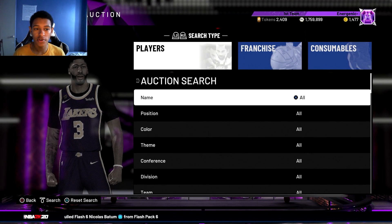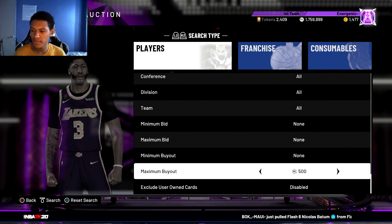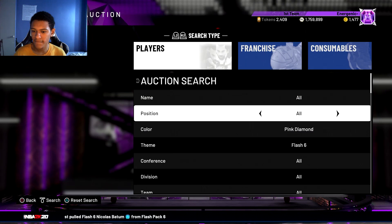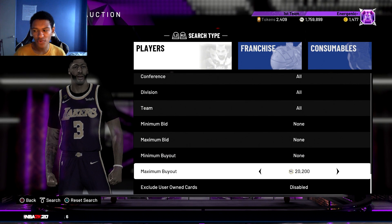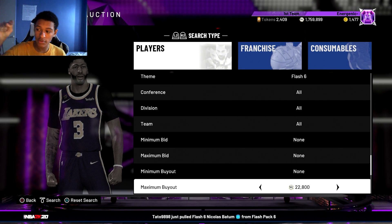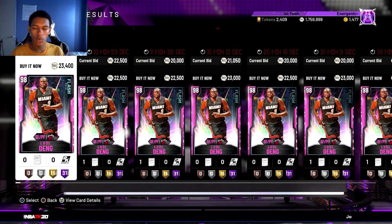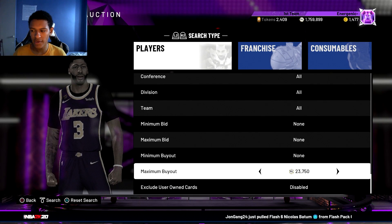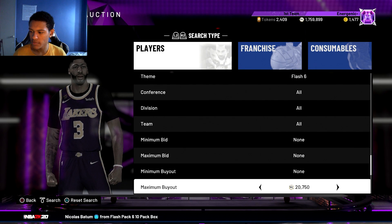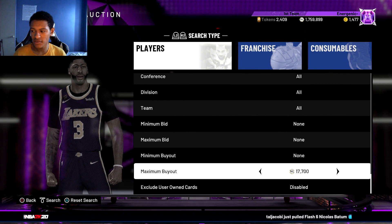I'll show you what range of MT you need to use this filter. Let me go to pink diamond, theme: Flash 6, and find the cheapest pink diamond with this theme — I know it's Luol Deng but I don't know his exact price. I think he's in the 20k range. There he is — let me drop this down to find the cheapest one. This is for the current moment, for as long as these packs are available. There's always going to be a new filter like this when new packs come out with new pink diamonds. For now I'm trying to find the cheapest Luol Deng — looks like he's around 20k almost on the dot.